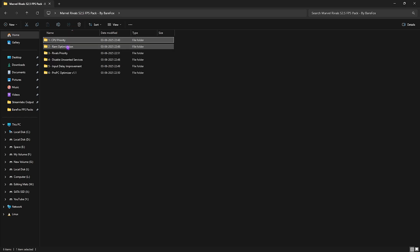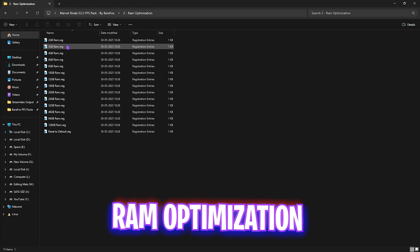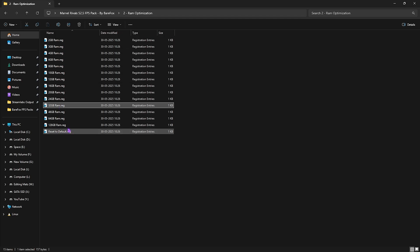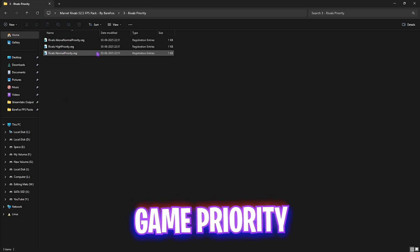The second folder is RAM Optimization, which offers the same concept but for your RAM. There are presets available — I have 32 GB RAM so I apply the corresponding registry. Choose the preset matching your RAM size. If you want to reset it back to default, there's a default registry included as well.